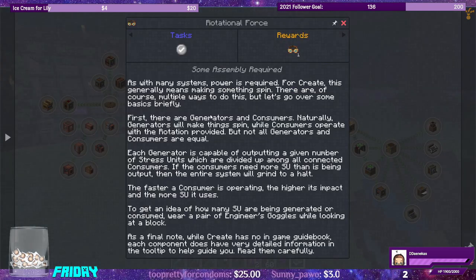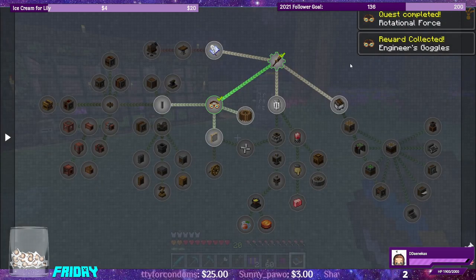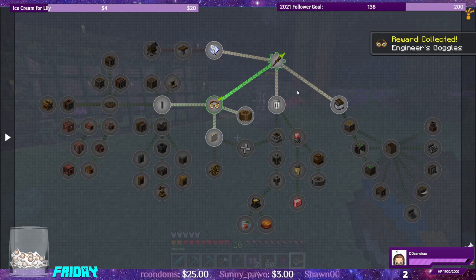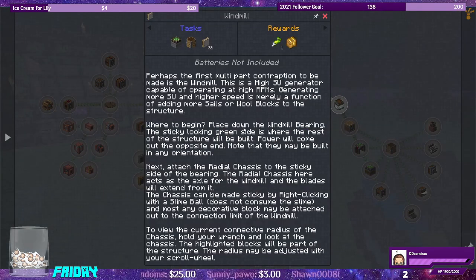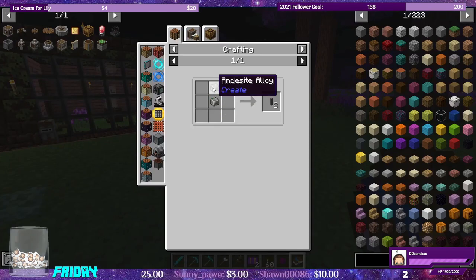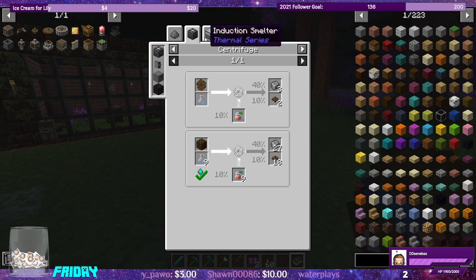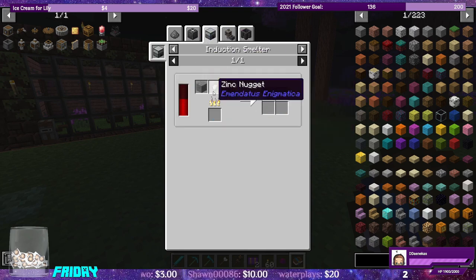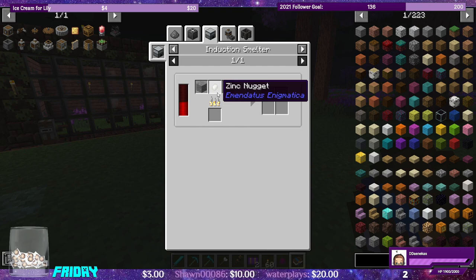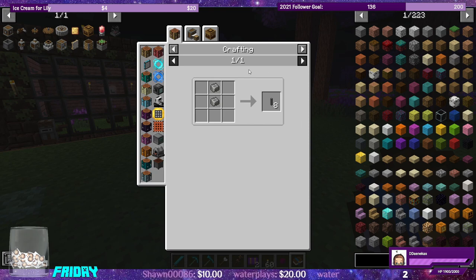Let's look at rotational force. We also get the goggles so we'll be able to see the stress units that everything is going to make. For the windmill bearing — unaltered recipe with shaft and andesite alloy. Andesite alloy has an explosion craft, but it also comes from the clockwork bee. We make it with zinc nuggets and andesite in the induction smelter. We're also going to need sticky pistons.